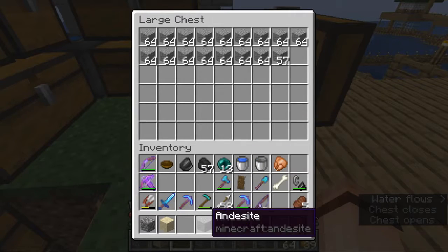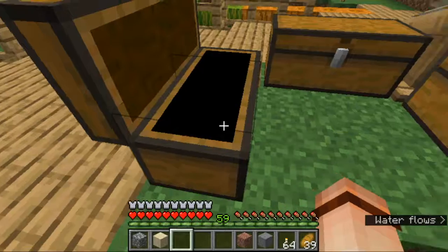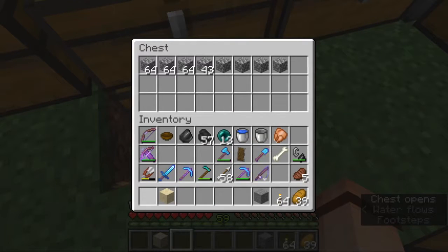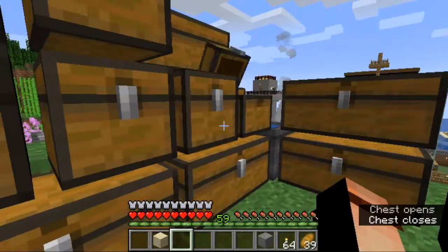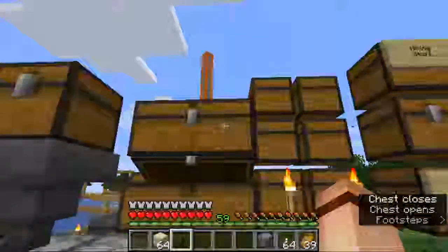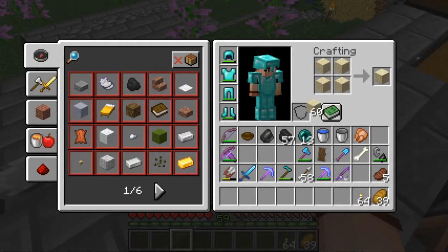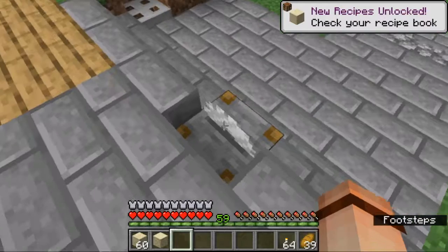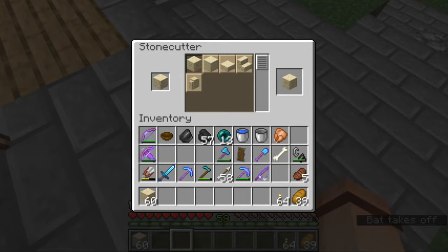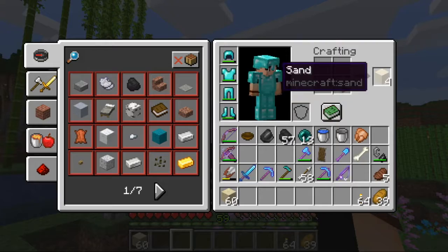Let me put this stuff back. I want to try something — let me grab a stack of 64 and put that back up there. Let's create... so it's considered a stone, right? Yep it is. Chiseled — okay, so it's just the variants of the sandstone. Not bad if you ask me.